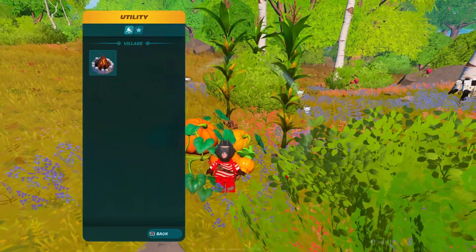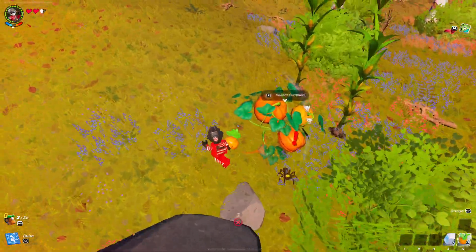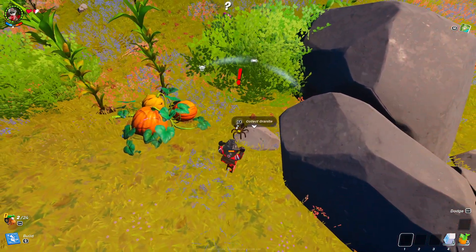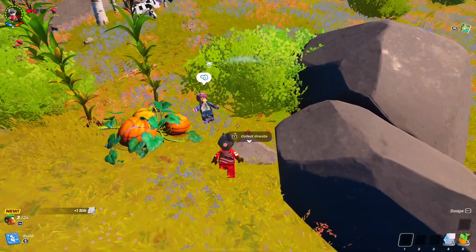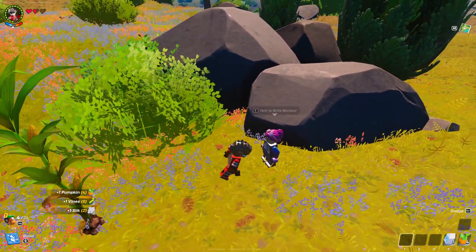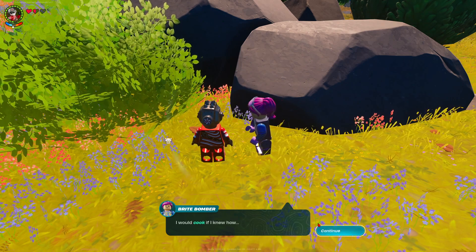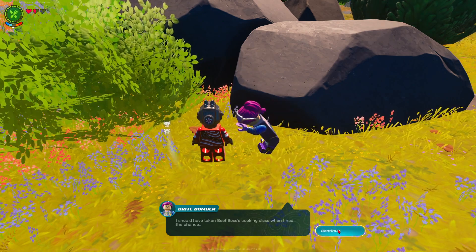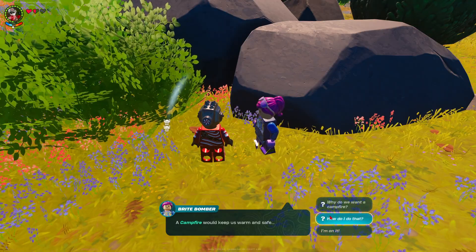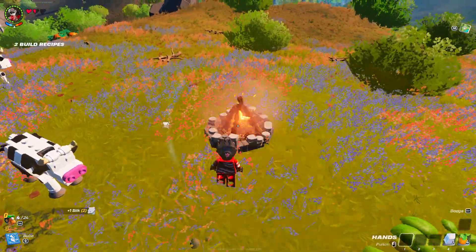Build menu. Nice. Ow. Angry spider! Die! Die, stupid thing. That snack looked tasty. Are you saying we should have eaten the spider? Okay, beef boss's cooking class. The sun is going to go down soon. I'm on it. Build a freaking campfire — right there. Let's go.